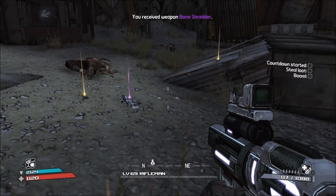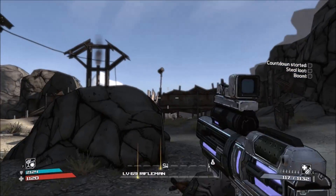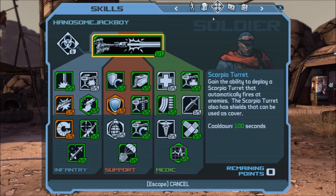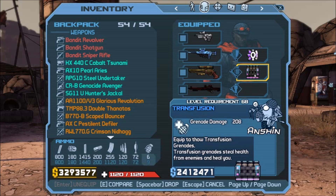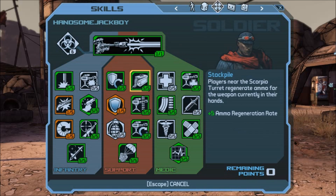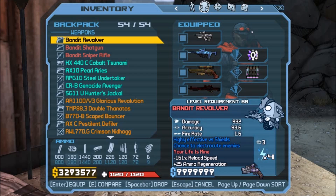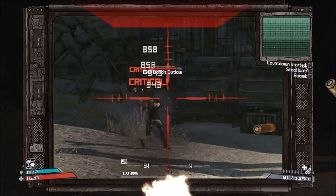Not all uniques can spawn with a hybrid part, but this one can. As you can see in the bottom right corner, this thing is regenerating ammo. You might think I have some class mod causing the ammo regen — no. I don't have a class mod on, and none of my skills affect ammo regeneration. I took my class mod off, so I'm not faking this. It actually says on the weapon card itself: plus 23 ammo regeneration.